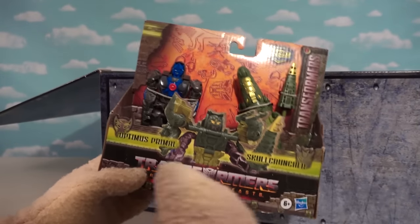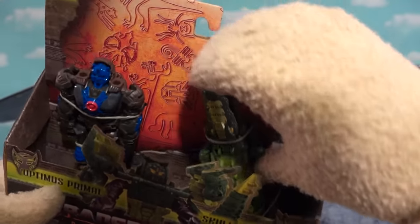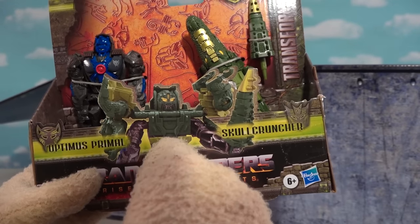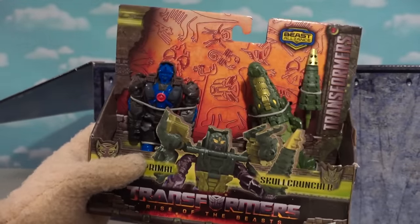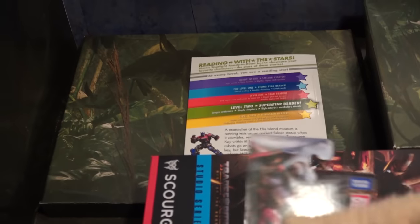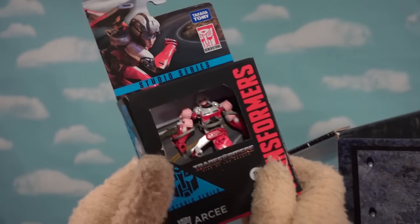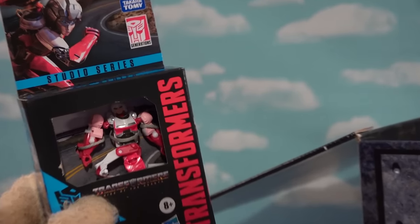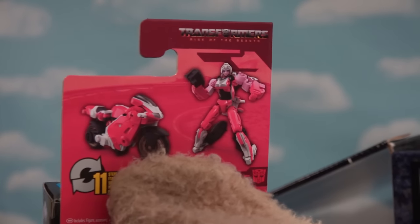This time it's Optimus Primal versus Skull Crusher — a two-pack! There he is in beast mode, and then we've got an alligator character. Two guys for the price of one. Next up we get the new little character RC — they're making the girl robot this time around. She turns into a motorcycle, which is what she used to turn into. RC the robot half-motorcycle!